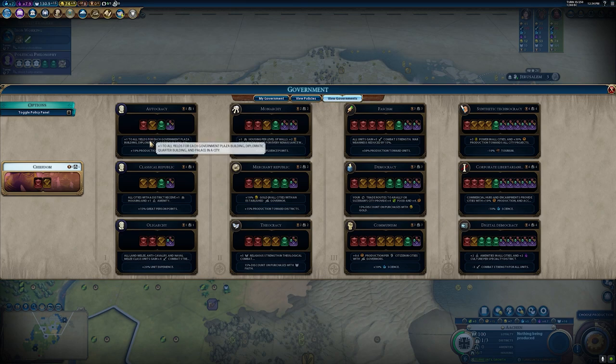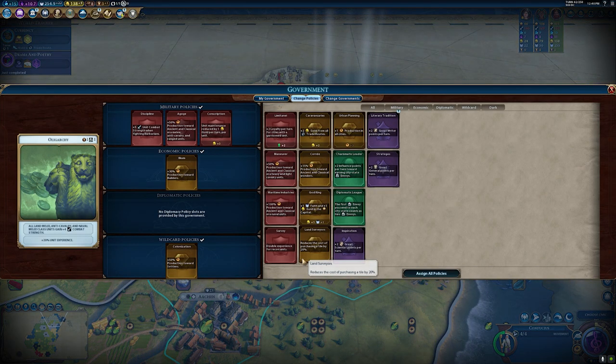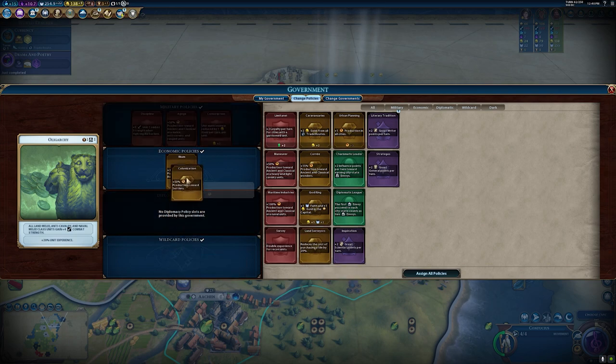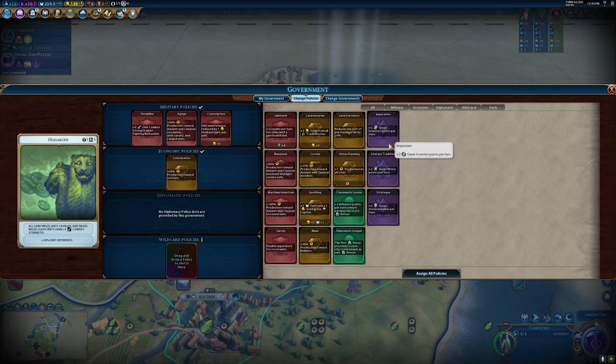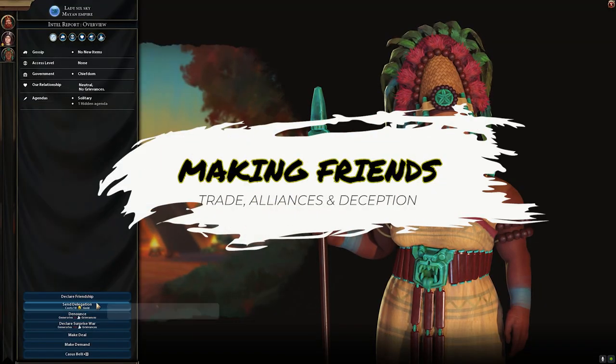Once you unlock Political Philosophy you'll be able to choose a government structure — they're all very good. Autocracy is generally solid, Classical Republic has more of a city-building economic focus, while Oligarchy is great for early offense or defense. In this case I'm playing as Germany, so I've taken Oligarchy to build on my strength of having a powerful military. I'd recommend you do the same for the plus four combat strength, whether you're defending or striking your foes.